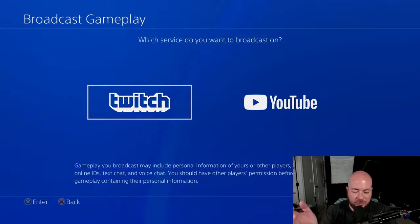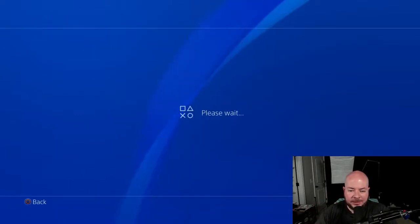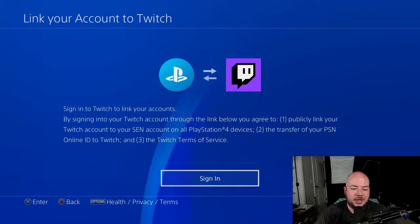You're going to go down to broadcast gameplay. It's going to ask you which service you want to broadcast on. Since this is for Twitch, I'm going to go ahead and select Twitch. It's going to try to verify some account information, and because I'm not signed in, I'm going to walk you through the sign-in process. We have to link our PlayStation account to our Twitch account and it walks us through it pretty easily.